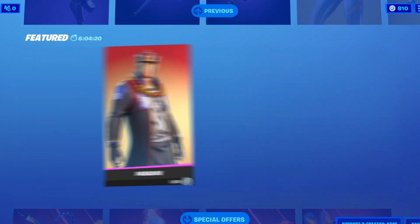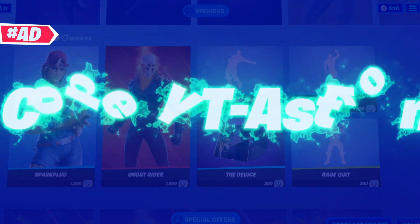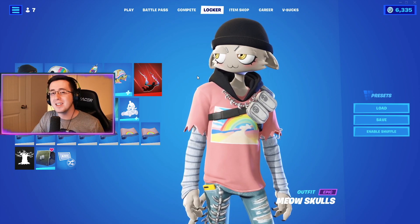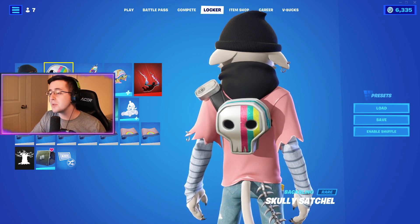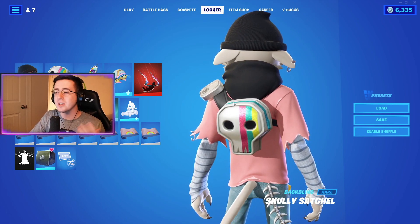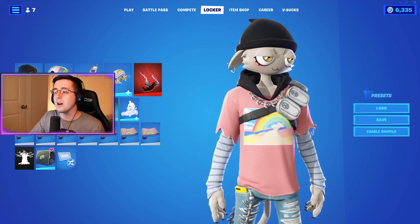For our first combo we have the Cloud Nine edit style for the Meow Skull skin. The back bling selected is the Scully Satchel default edit style. This looks really good, matching the goth theme of Meow Skull but also matching with the rainbow colors on the back bling.